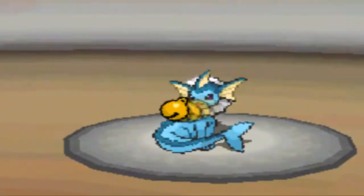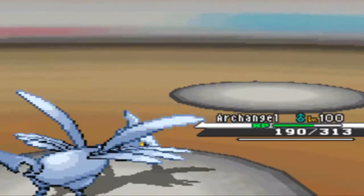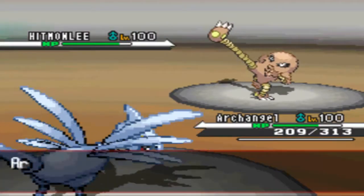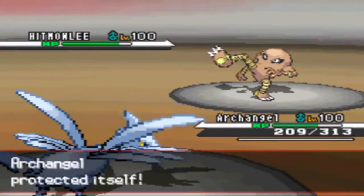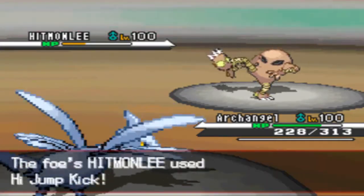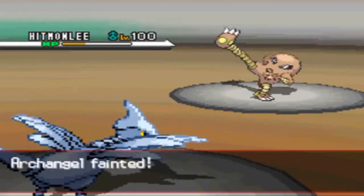I Roar him, he uses Heal Bell so his Magmortar is awake - I hadn't seen that before. He comes back out into Hitmonlee and I'm predicting the Fake Out this time so I do go for the Protect, but he just goes straight for the High Jump Kick. That does a really good amount of damage on his Hitmonlee, and I thought I'd go for the double Protect but I didn't - he just goes for the High Jump Kick again and finishes me off.